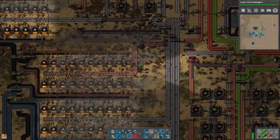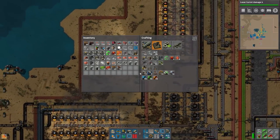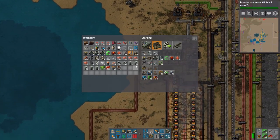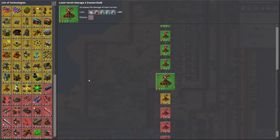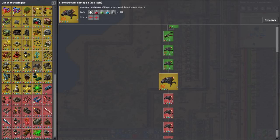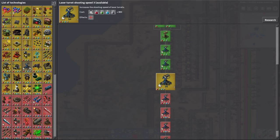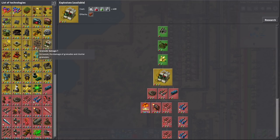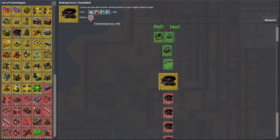I'm just gonna make sure I have an abundance of this stuff. Let's get some steel plates here as well - it's a resource hog, that's just all it is. We have one offshore pump, let's get another one. Do I have enough pipes? Laser turret damage - excellent, we got all the laser turret damage upgrades. We can do flamethrower damage, or we can do mining productivity. Laser turret shooting speed isn't bad either. But maybe we should start working on some stuff that's more useful. We can do braking force - braking force is good because trains can run for longer at higher speeds.